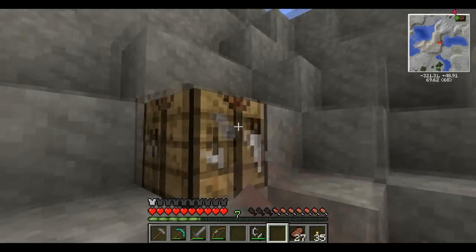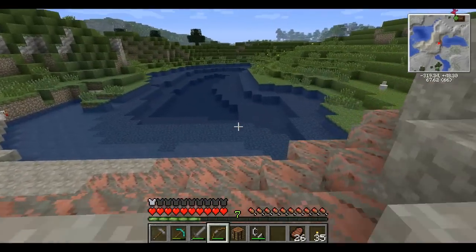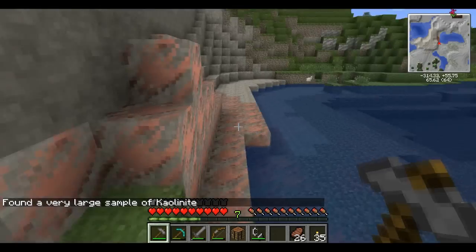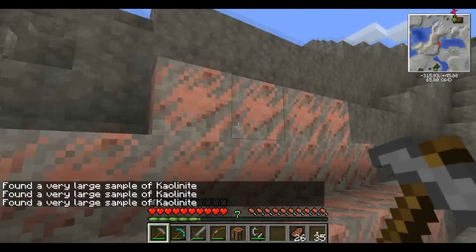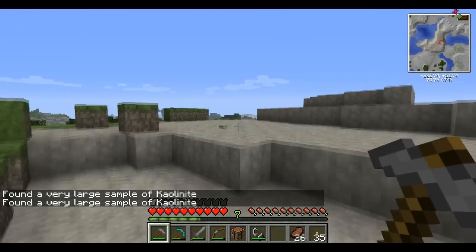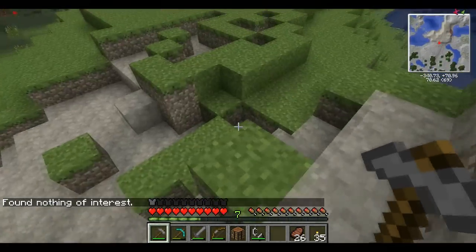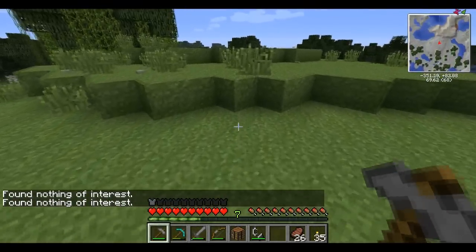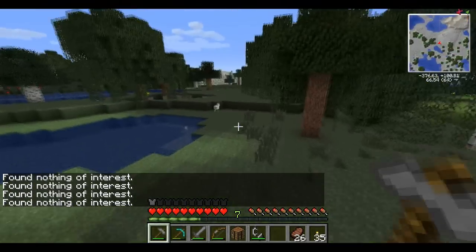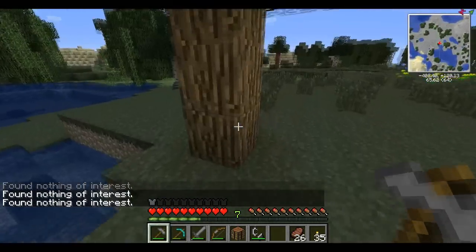We'll keep the flint and steel — actually, we can get some cooked meat with that. I'll hit him once with the sword and then light him on fire. Maybe I prospected here and it said kaolinite. Somebody said there was a supply of... nothing. Okay, so this is a new biome. Let's dig down here and make a new mine shaft — actually, no, because I don't have any ladders. So we'll just explore, look for cool landmarks and whatnot.